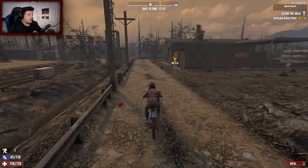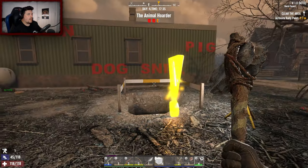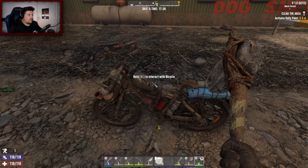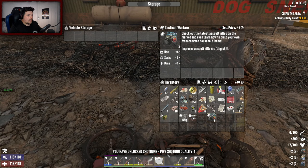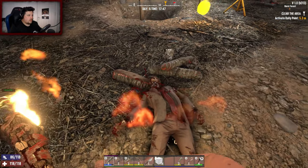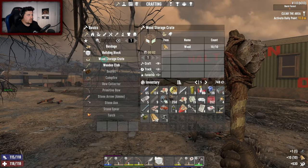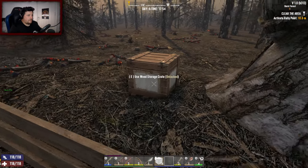Fair enough, no quarrels about that. Oh it's the Animal Hoarder — dog, snake, pig. Bike stop, stay. I do have a lot of stuff on me so let's reopen. I can make a pipe shotgun quality four, tactical warfare pipe machine gun quality two. Okay, I want to store some stuff. Destroy you — I don't have any wood on me, I only need ten bits of wood to make a wooden storage crate.